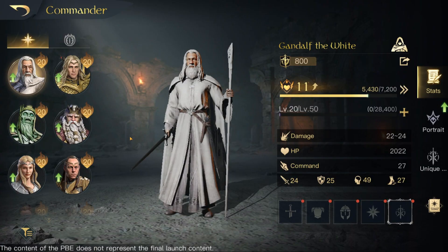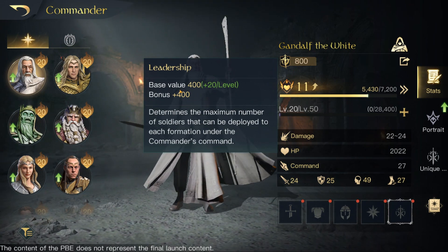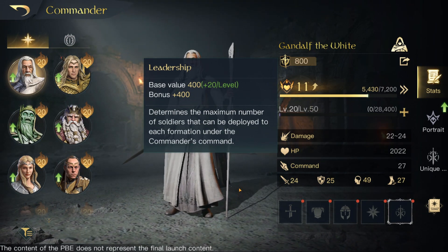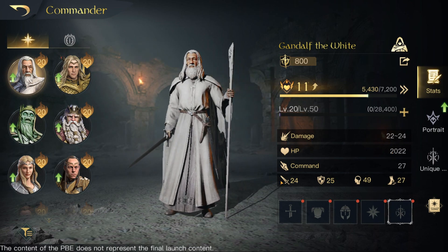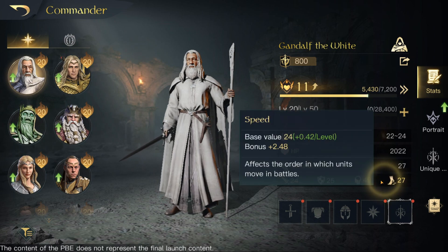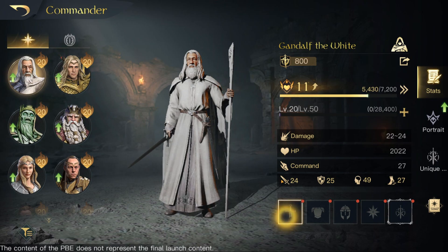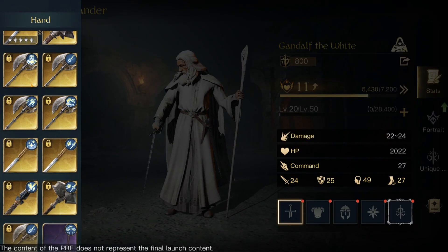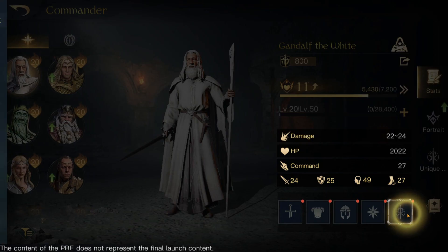That's definitely different. What about my commanders? Very different for 800 leadership — base value 400, 400. I still got the same respect levels. Damage, HP, command all looks different — this whole new thing here is completely different. And there's an extra box, so I can put gear on.